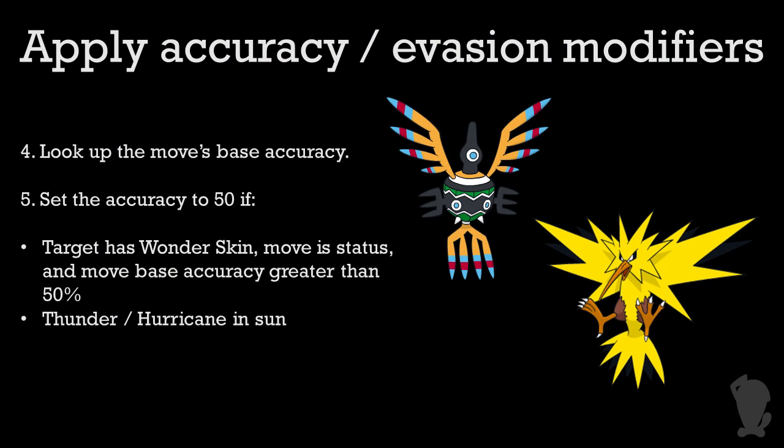We're done with all the effects that could cause a move to always land, so now it's time to look up the Pokémon's base accuracy for an attack. For example, Fire Blast has 85 accuracy and Hypnosis has 60. Next, if the attack is a status move and has greater than 50% accuracy normally, set the accuracy to be 50%. Similarly, if you're using Thunder or Hurricane in the sun, the accuracy is also overridden and set directly to 50.